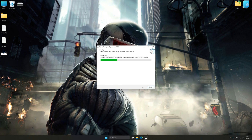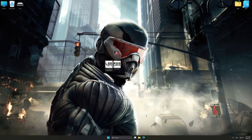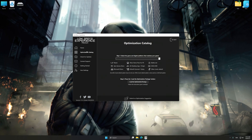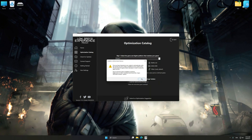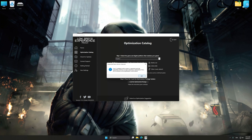First of all, start the installation process for Low Specs Experience. Once the installation is complete, start it from the newly created Desktop shortcut. Now select the optimization catalog, select the applicable digital platform, and then select Crysis 2 from the drop-down menu. Once done, press Load the Optimization Package. If Low Specs Experience does not automatically detect a supported game version on your system, manually select the game installation directory. Press OK and the optimization control panel will load.